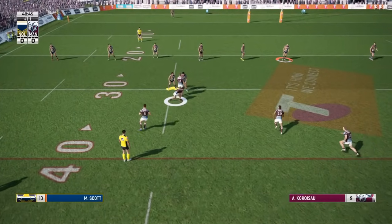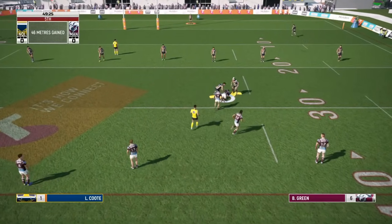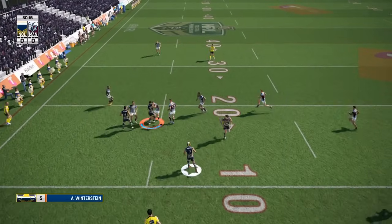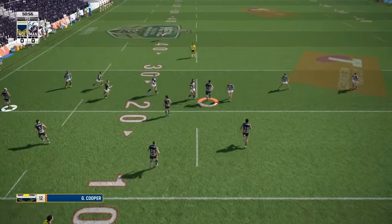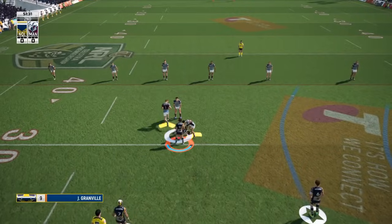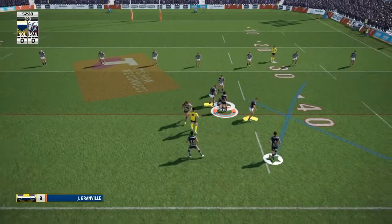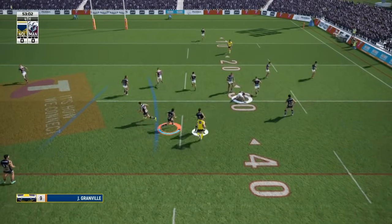If they pass to the other side of the field, hit R1 - not too quickly or you'll switch to the markers, but when they get a little bit of distance hit R1, switch to the player directly in front of the attacker, hold L2, strafe back and forth and make the tackle. It's just about getting used to that combination - R1 to the closest player, hold L2 and make the tackle. The AI throws a few passes so you've got to be ready to hit R1 again. I find R1 is better than L1 because L2 is on the other side of the controller.